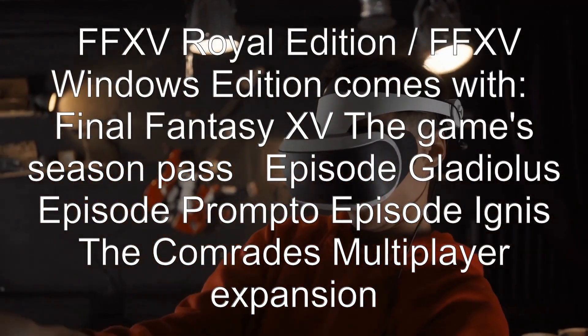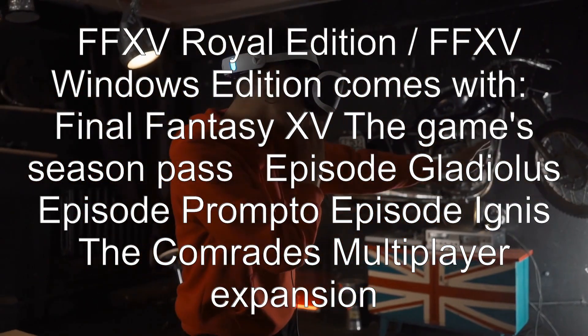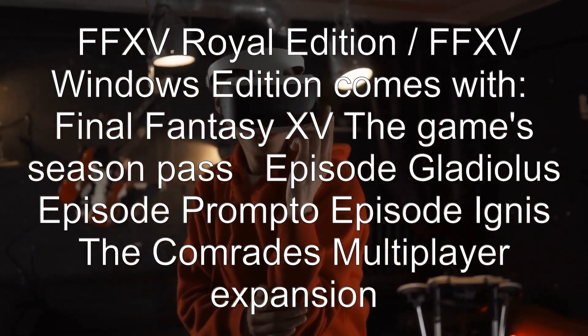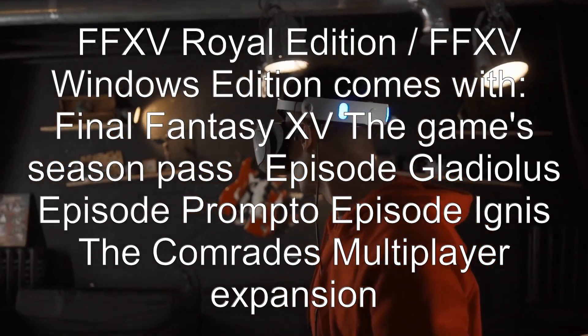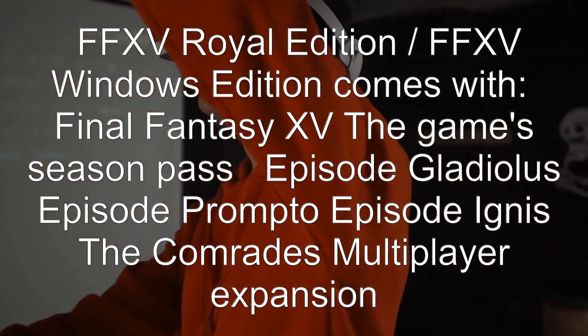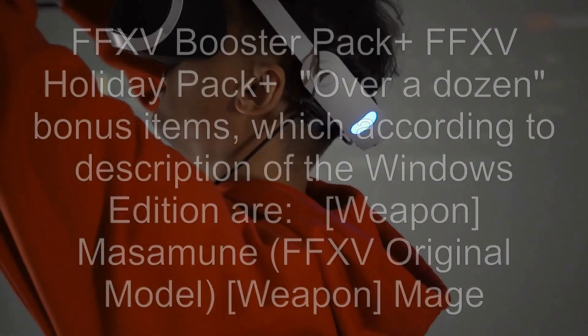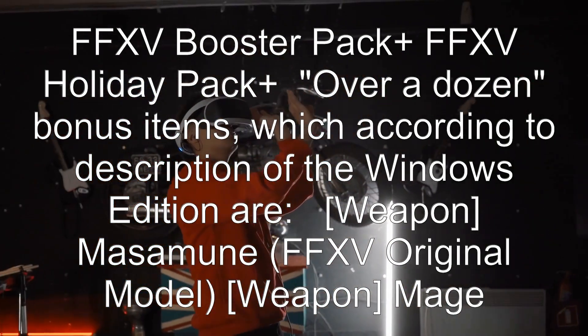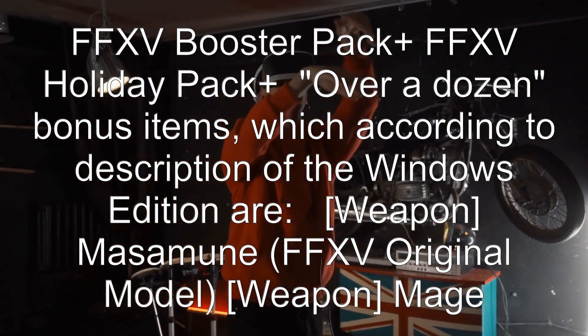FFXV Royal Edition — also the FFXV Windows Edition — comes with: Final Fantasy XV the game's Season Pass, Episode Gladiolus, Episode Prompto, Episode Ignis, and the Comrades Multiplayer Expansion.